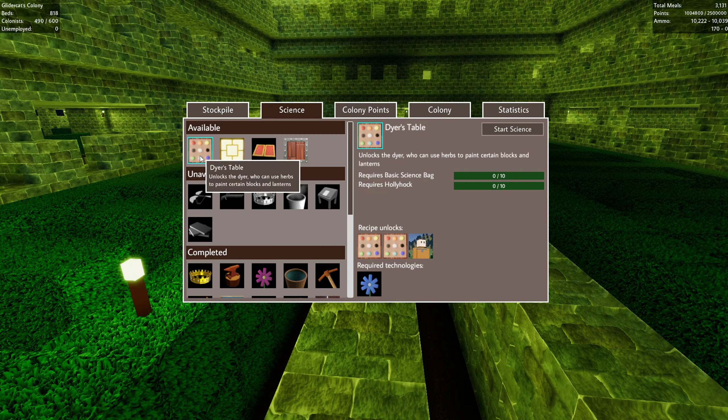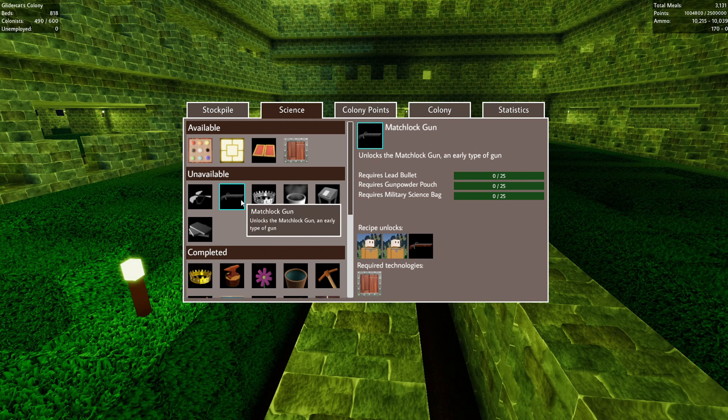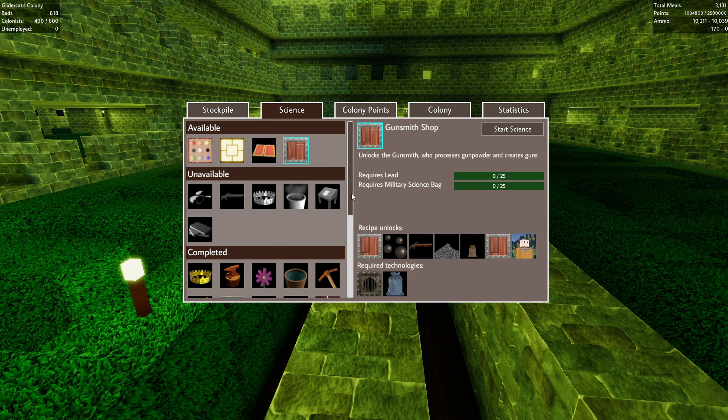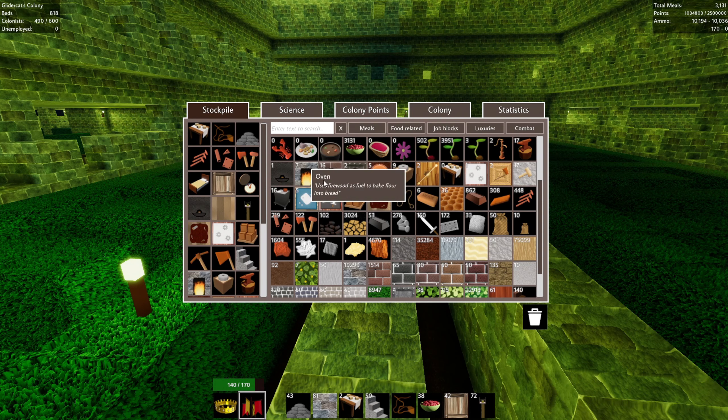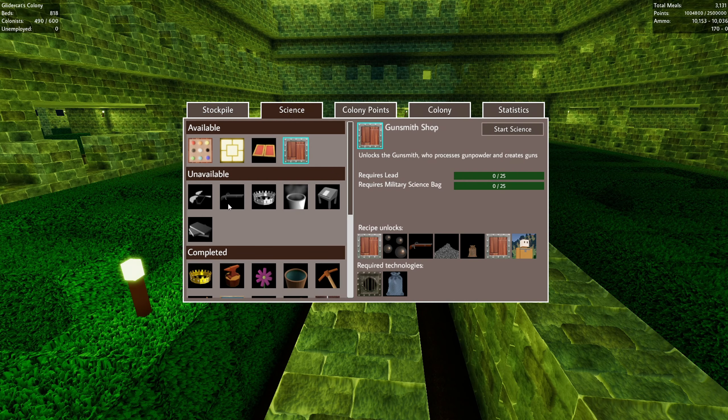Let's do the science — let's make sure we're researching this stuff. I want to work our way to the matchlock gun. We need steel parts and a gunsmith shop. Let me see what that takes — it needs lead. So I don't have lead. We're not mining lead to my knowledge. We can actually get another tin miner down too, which isn't great for our tin supply. So maybe we go after the lead first.